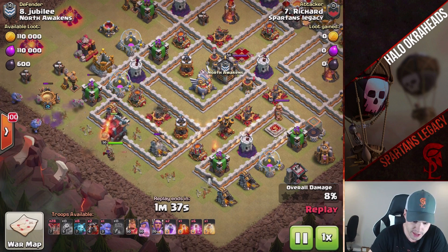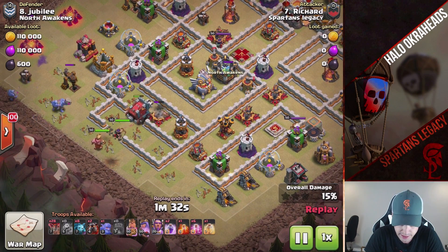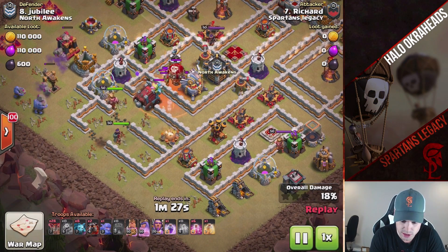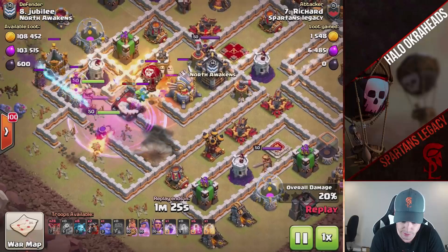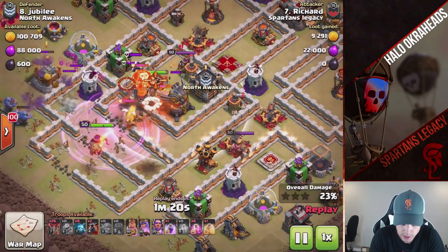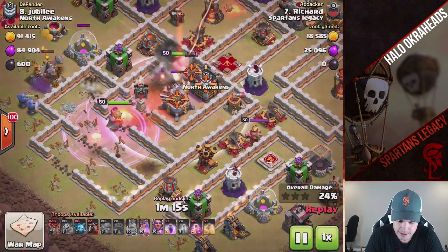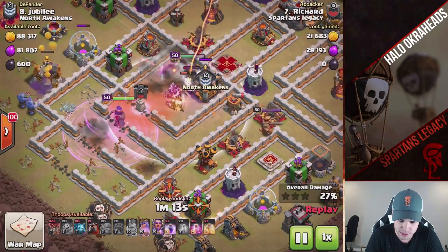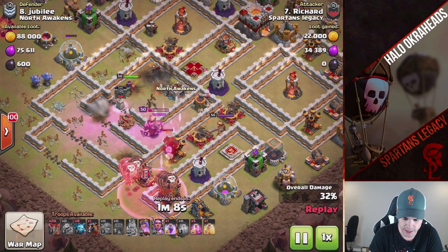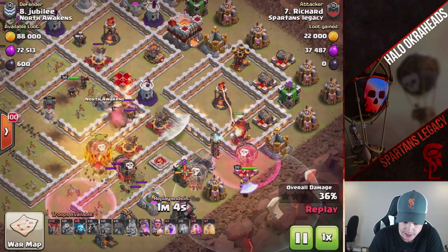Nice bowler bounces there on the archer tower — a little building mistake there. Don't try to do easy bowler bounces like that. Ram just plowing through — nothing can really stop this ram. We already know there's a max golem. He does bring the Valkyries. I guess he assumed he was going to get in there. Actually, not a bad idea — he probably thought about it more than I did. I didn't think the ram would go that far, but it got all the way in there. Valkyries actually weren't a bad idea.